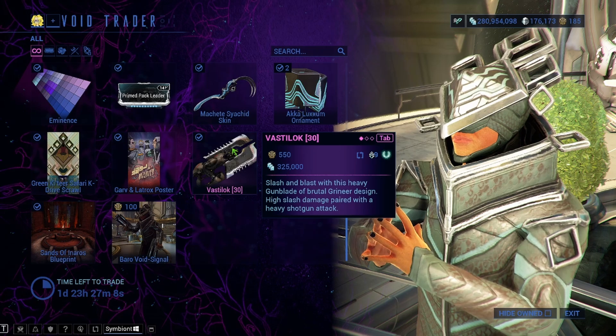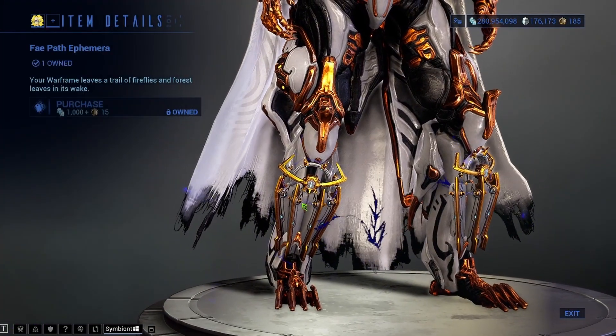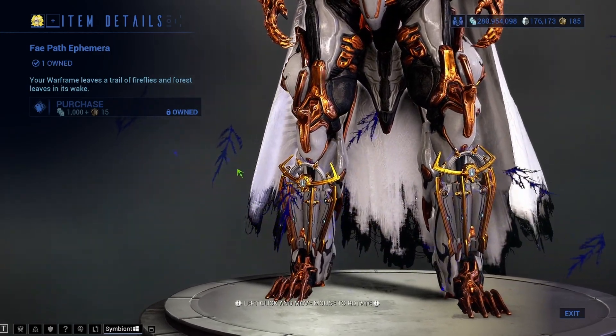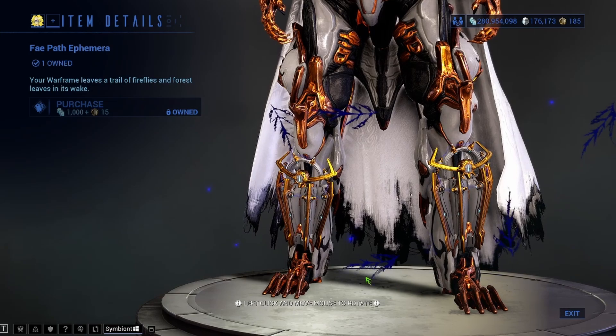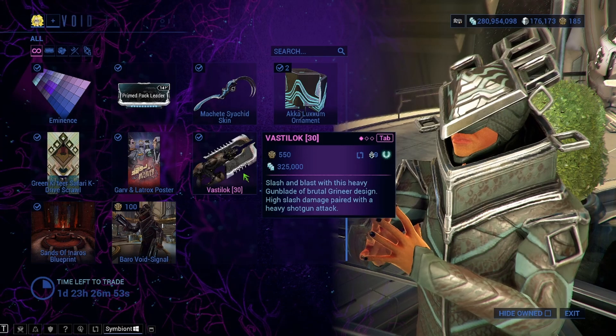Vastalok — this says it's tradable, it is a weapon, and you can get Mastery Rank out of it. So if you don't have it, go for it. The Fae Path Ephemera — as you can see, it's like little leaves or branches shooting up out of the ground. So you can walk around with your Warframe and have this Ephemera on.